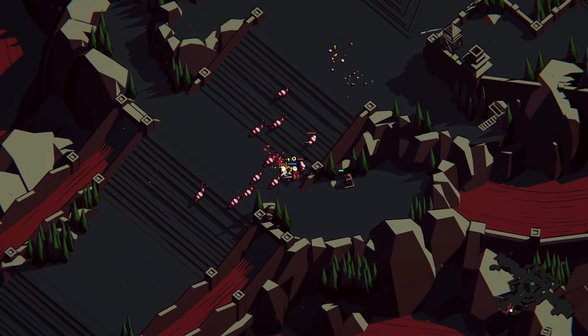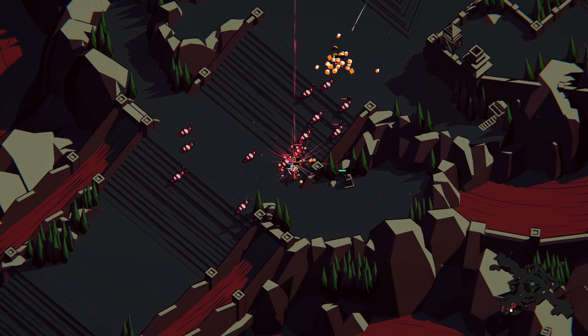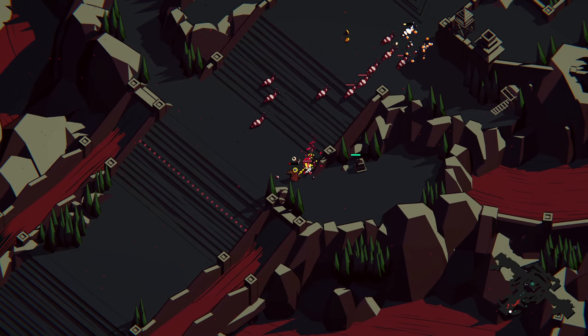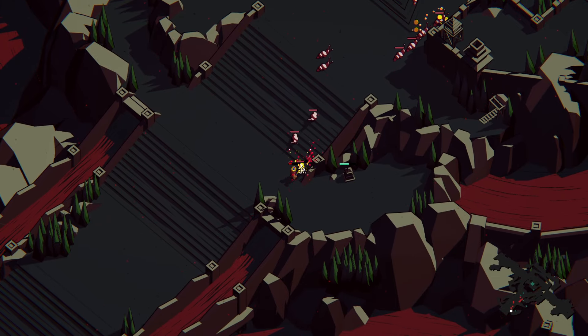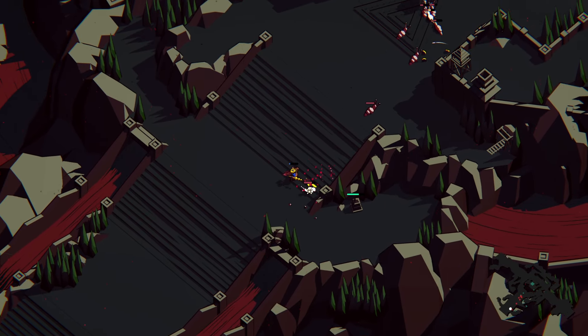I need the shrine active. I'm not getting them down fast enough. Maybe I can get the other shrine active — I'm taking way too much damage. I don't want to use my active just yet. Just a couple more. They're going to take this tower down — I've got to focus on this a bit.